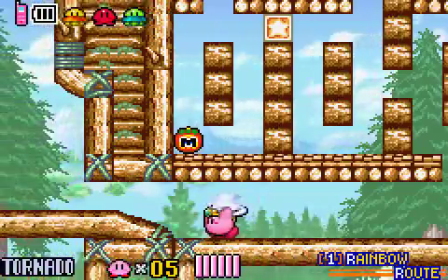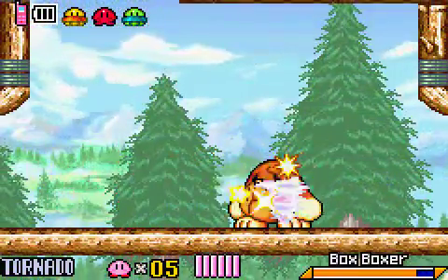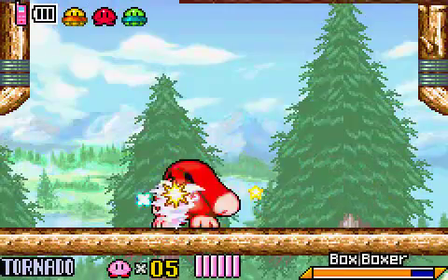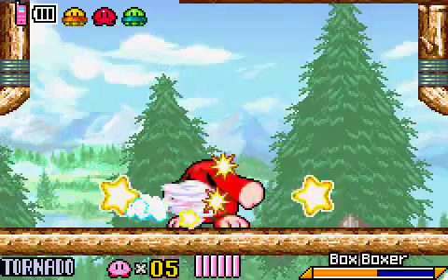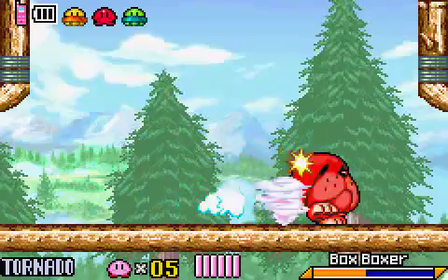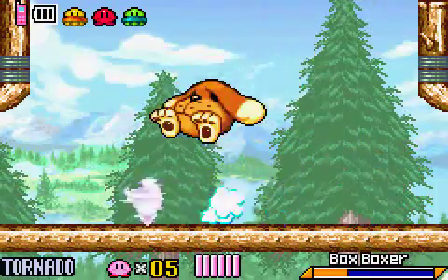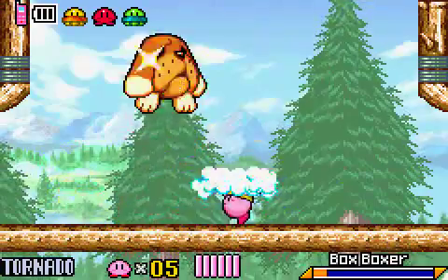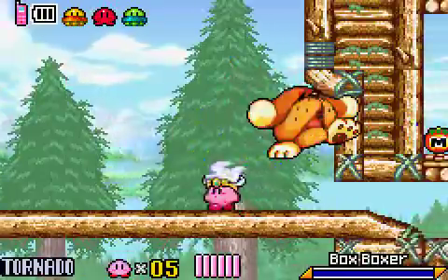Let's move on through here. Let's fight another mini-boss — a Boxer. The good thing about Tornado, I suppose, is that you're invincible for its duration, because this guy is pretty annoying. But I'm going to make him look like a cakewalk. Oh, look at me handling this like a pro.